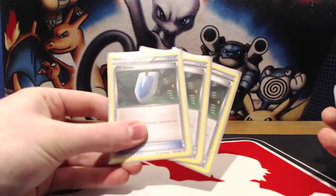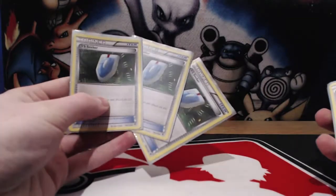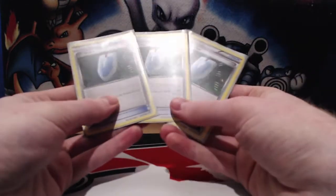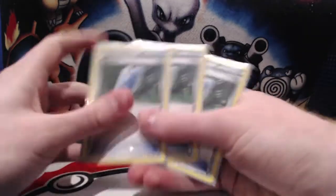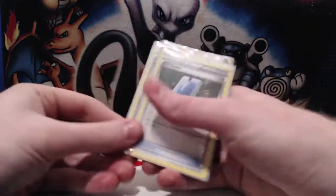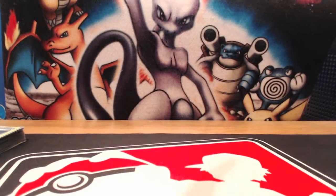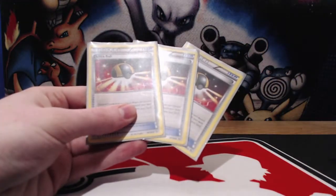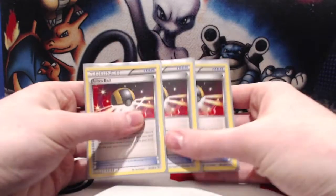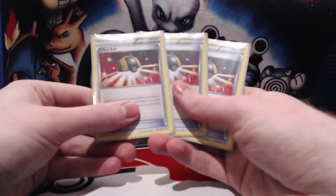Next up we have three VS Seeker. We want to spam the supporters that we can. One of the best things is Colress in this deck — it just draws us so many cards. It's not good in the early game but great in the late game, and VS Seeker can retrieve those Colresses for us. We've also got three Ultra Balls in here. Because we're using Pokemon Fan Club as well, I don't want to max out the Ultra Ball line, but Ultra Balls are still very important for getting out Aromatisse quickly and our Mega Diancy as well.